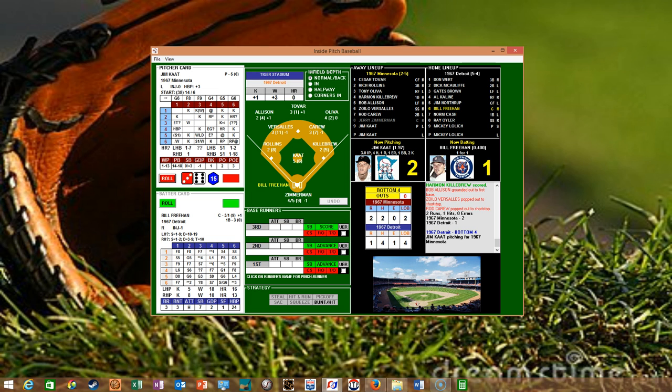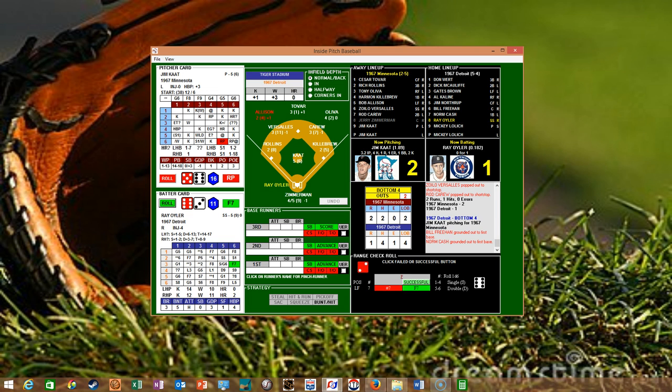Bottom of the fourth: Freehan, one for one, grounds out to first — Cash takes it himself for an easy first out. Norm Cash, 0-for-1, just misses a strikeout on a checked swing, then grounds a slow grounder to third — two down. Oyler comes up 0-for-1 — it'll be a range play on the left fielder and Allison makes the catch to retire the side.